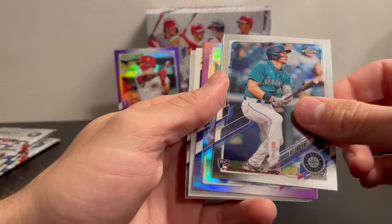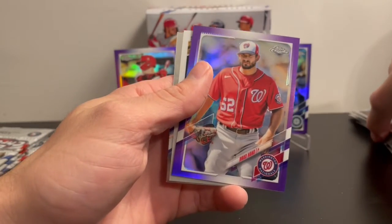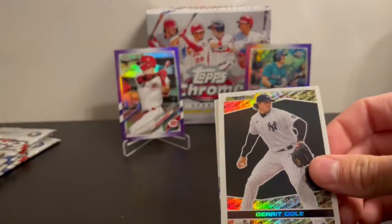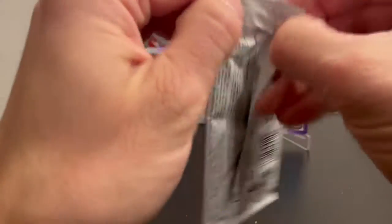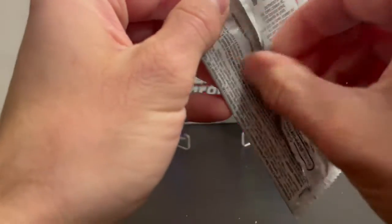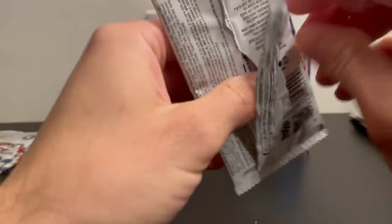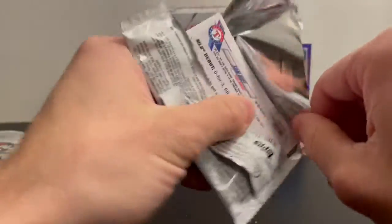There's a Kalenic rookie card, not numbered. There's a Bradhan purple, so that answers our question — they're not all rookies. There's a Garrett Cole black and gold. They haven't had any colors besides the purples that come one per pack.